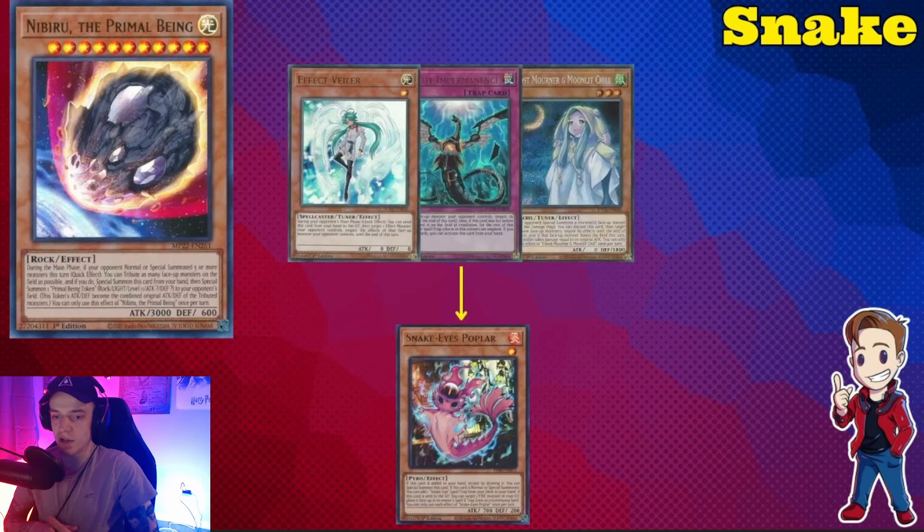A lot of times you'll see your opponent pop Arvada first so it's in the grave and they can reborn it — just keep that in mind. Something I want to highlight: using Valer, Imperm, or Mourner onto Poplar when you have Nibiru is really impactful. I did this a lot this weekend and it was really solid. If your opponent summons Poplar and can't get to Temple, it makes Nibiru a lot better because they won't get the additional body or Flame Bristle. Denying Temple access in Pure is kind of insane.